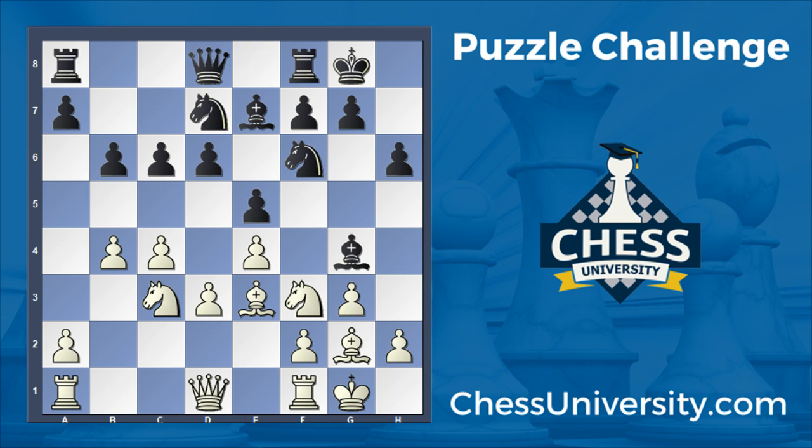Knight bd7 was played by black to complete development, and then b5. Here c5 really gives white a lot of what they wanted — the d5 square is now permanently weak. This was somewhat inevitable anyway, because b5 could have taken on c6 and then played knight d5. So this whole concept is pretty nice in conjunction with establishing an outpost, and the plan was pretty good for white. Knight a4 was played.